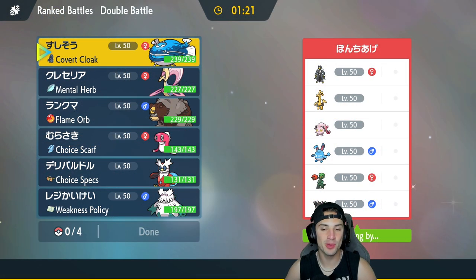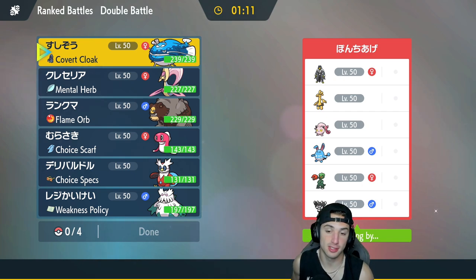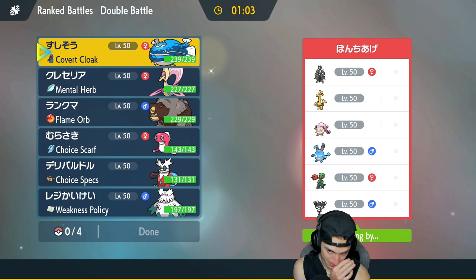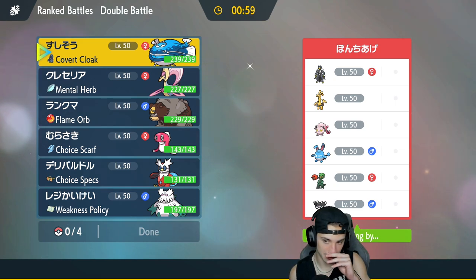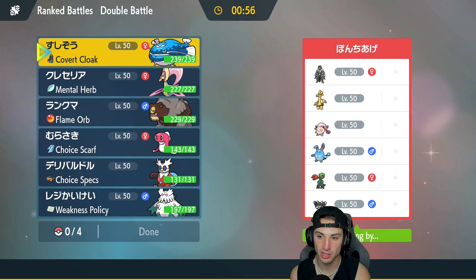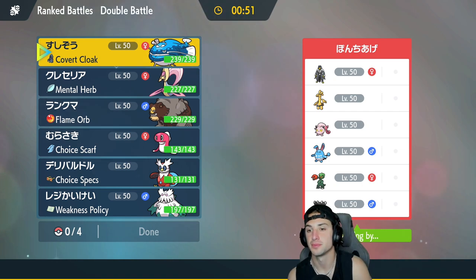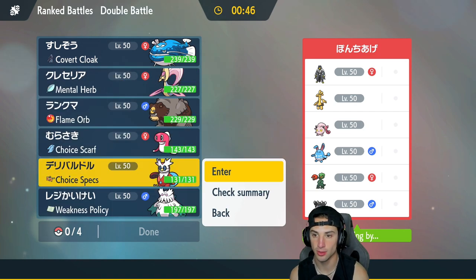Final match — can we go back to back videos with a perfect record? I seriously hope so. We're going up against a Scream Tail team with Gothita — the lower evolution of Gothitelle — plus Zacian, and they're rocking Parish Song with Scream Tail. They've also got Urshifu and Galarian Slowking. I don't mind the weather matchup — Galarian Slowking is a bit of a problem but I think Ursaluna and Cresselia could be good.